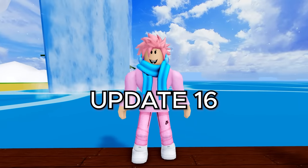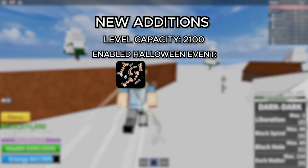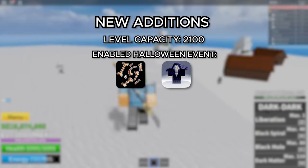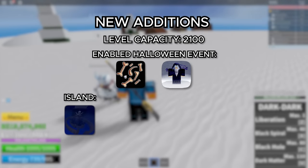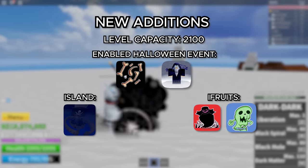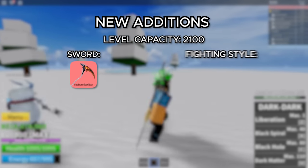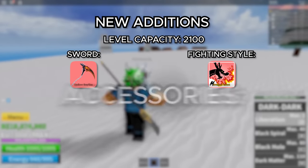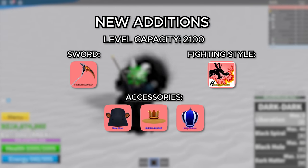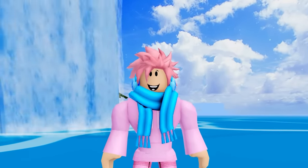Moving on to update 16, this was the Halloween update for 2021. The level cap was increased to 2,100. They added the Halloween event where you collect bones, and a Halloween NPC — the Death King — who the community liked so much that he actually stayed even after the event ended. They added a new island — the Haunted Castle — and two new fruits: the Shadow and Revive. They added a new sword — the Hallow Scythe — a new fighting style — Dragon Talon, which you get by upgrading Dragon's Breath — and a bunch of new accessories: the Bear Ears, the Golden Sun Hat, and the Holy Crown. And a few other titles. They also buffed the Control Fruit a bit because it was a bit weak at the time.